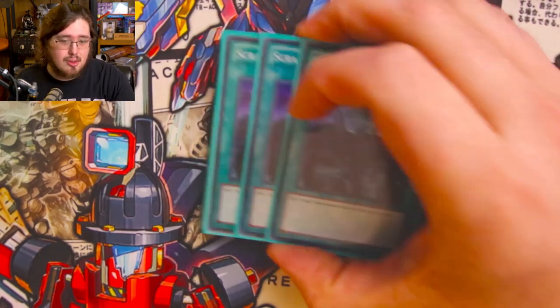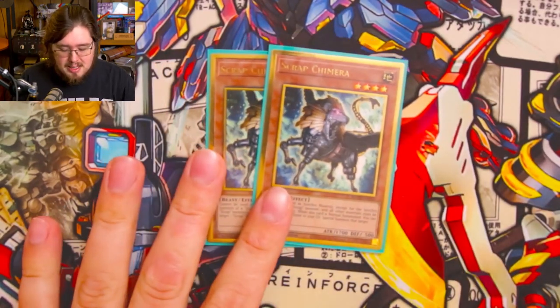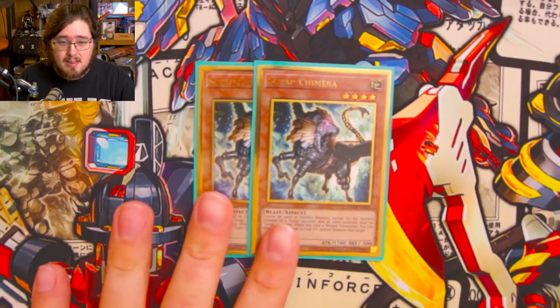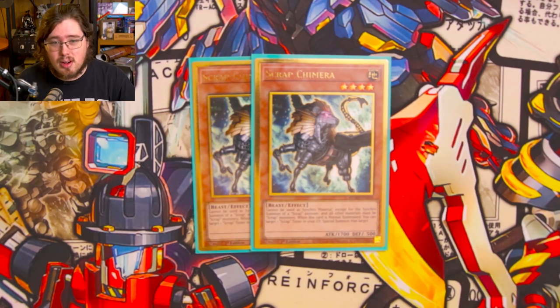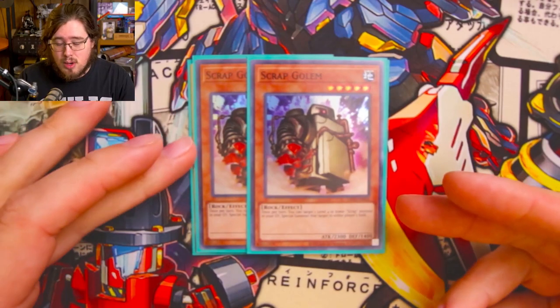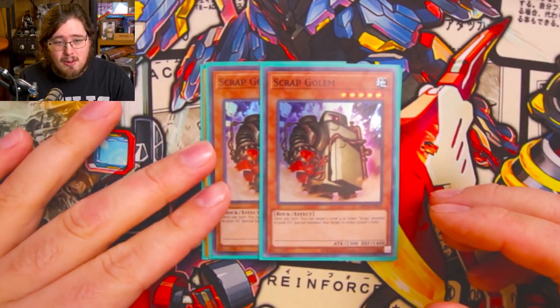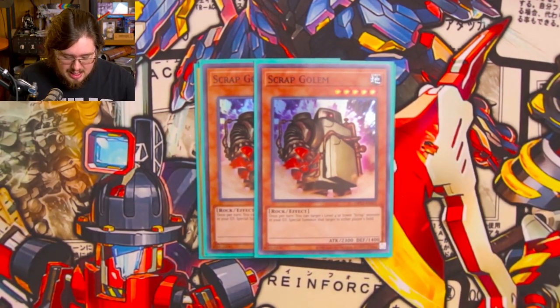We do have other methods to pull him out of the deck and utilize him. For the rest of the Scrap engine, we are running double Scrap Chimera — best extender to search off of Scrap Raptor, a fantastic card. It's good to have two for follow-up, or if you open one it's actually really good. We're also running two copies of Scrap Golem — got to make sure there's at least one fridge in the deck. If you open one, there are plays where it still works out.